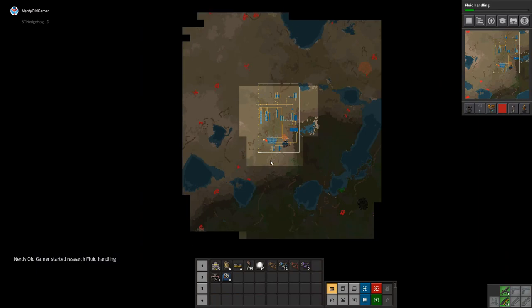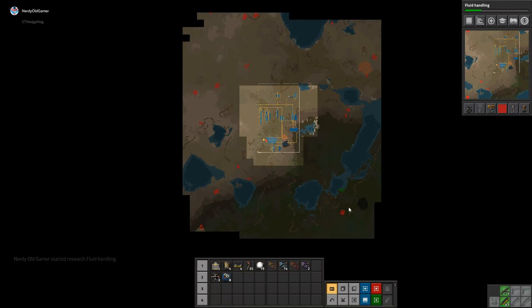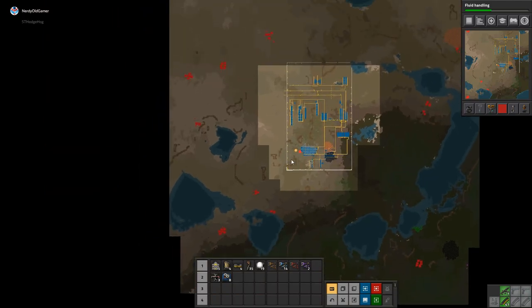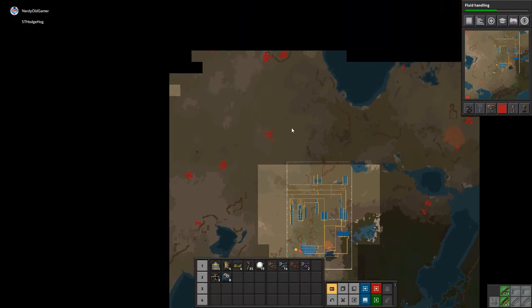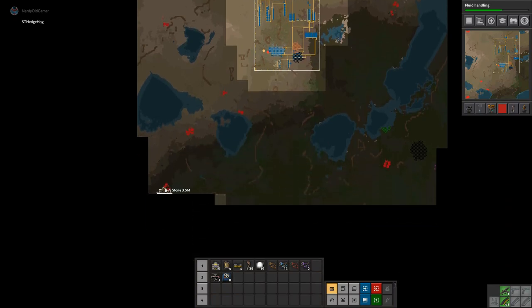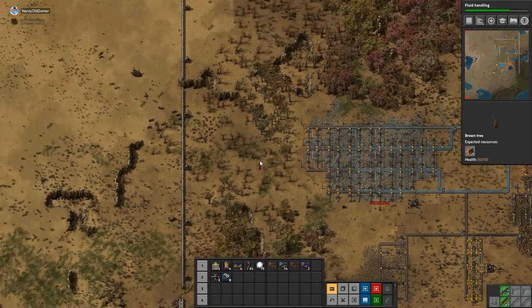Do we have oil anywhere? I don't see oil anywhere. I think we have a little bit down in the bottom right corner. It's quite far away, though. And we have no iron. So maybe we need to go and clear out some biters and try and find some more territory. Maybe sticking some radars in the far corners might not be a bad idea. Yeah, that would probably be good.